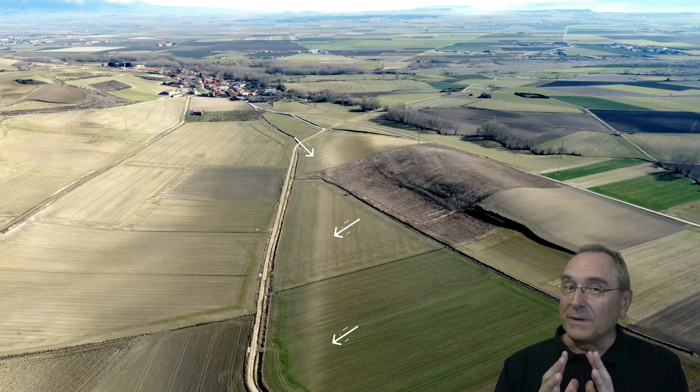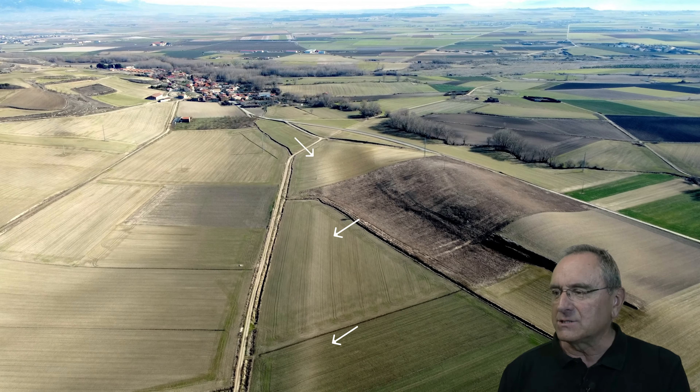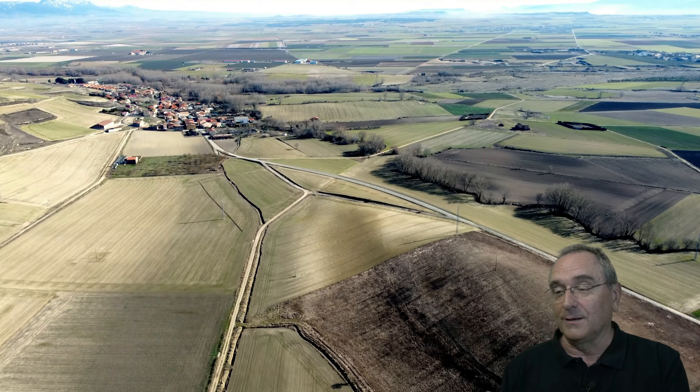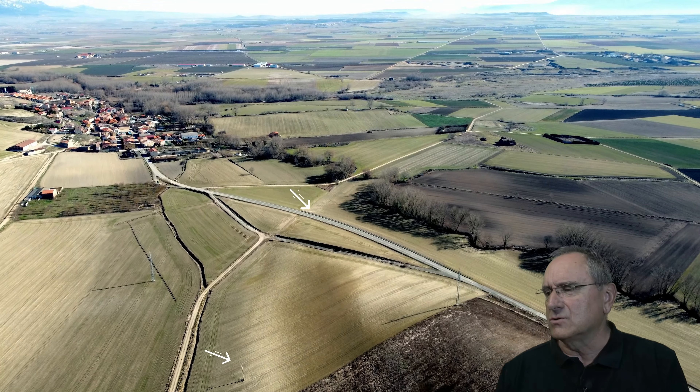For example, we have here a first section in Villalbar de Rioja, which you see is completely destroyed — carved because of the land consolidation that parceled out the land and put a new road right next to it, but the old one was cultivated. You see how the trace of the pavement gravel is tremendously noticeable.